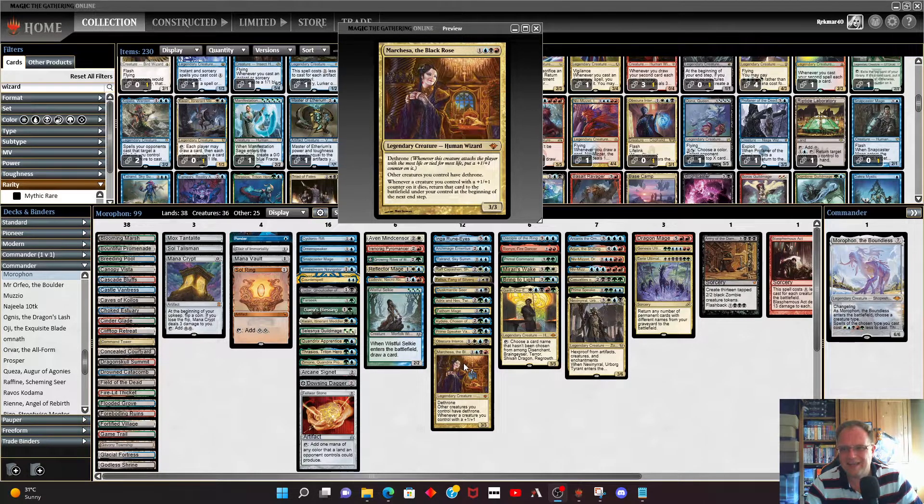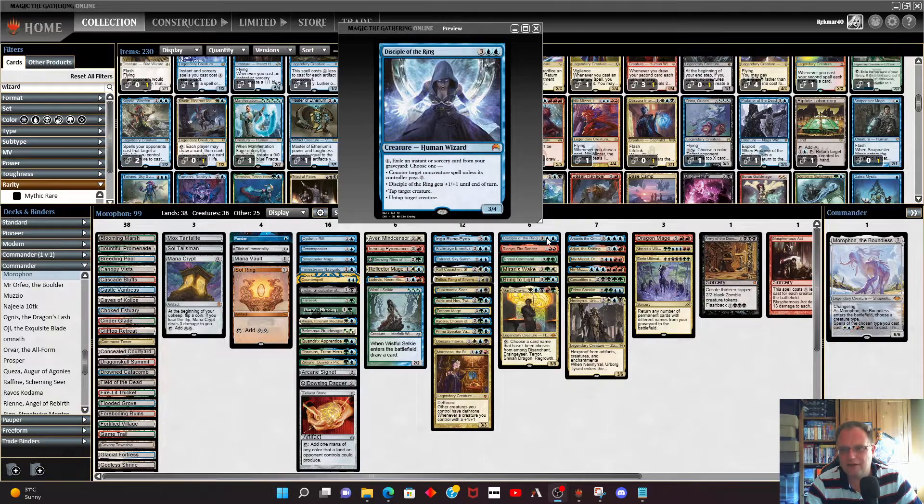Marchesa is in — it's a wizard, and it has dethrone. All other creatures get dethrone, and whenever a creature you control with a +1/+1 counter dies, return that card to the battlefield until the beginning of the next end step. So you can have a lot of creatures attacking the player with the highest life total, they all get +1/+1 counters, and you get them all back when people try to blow them up. Disciple of the Ring is next — we can exile instants and sorceries to pump things, tap things, or counter non-creature spells.